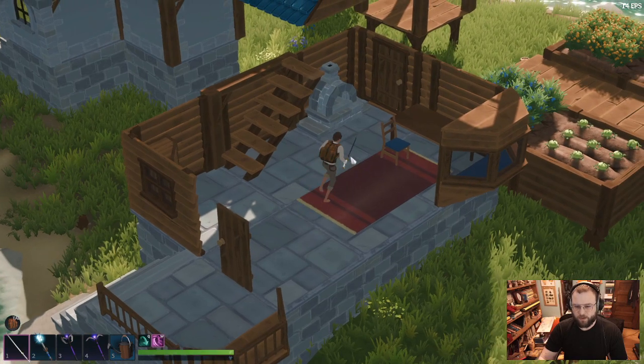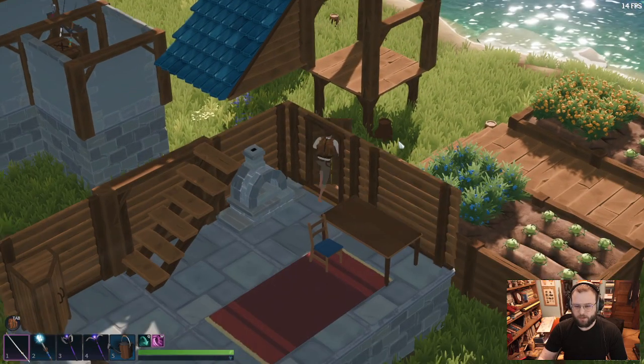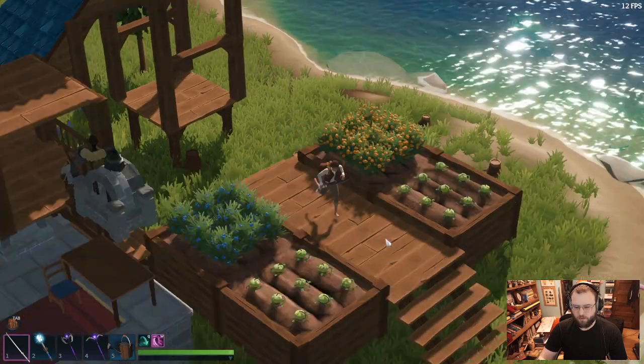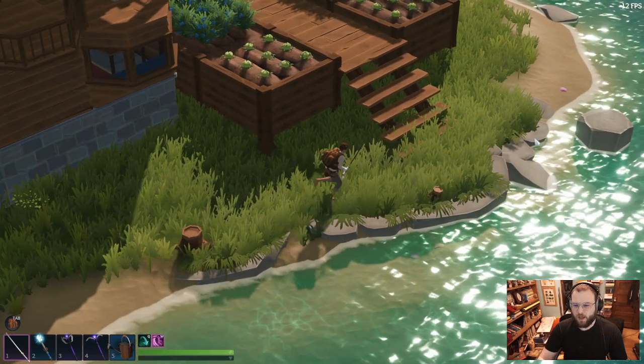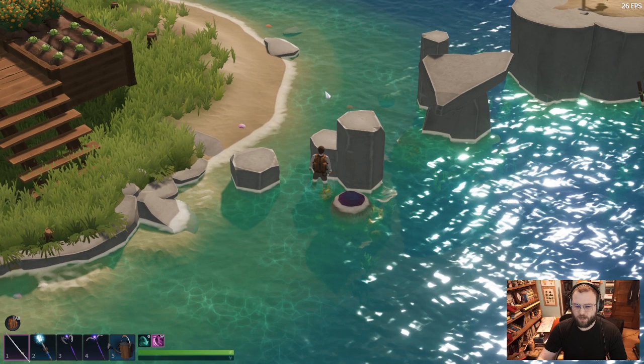There's not a lot of kitchen stuff in the demo, so here's my little fireplace. Out here is the farm — my little farm. There's only four things to farm in the demo, so that's what's going on here.